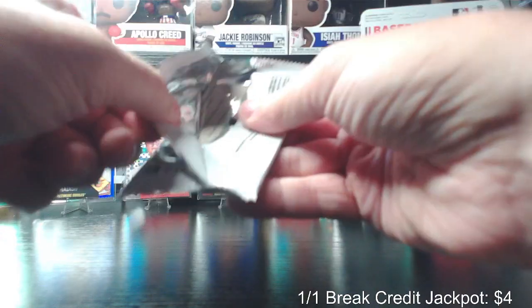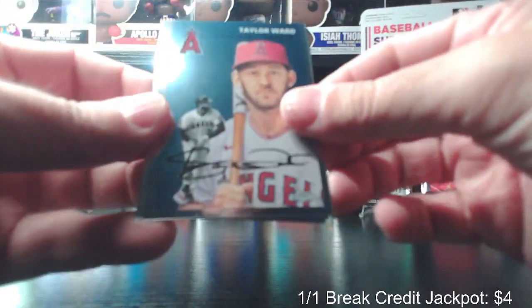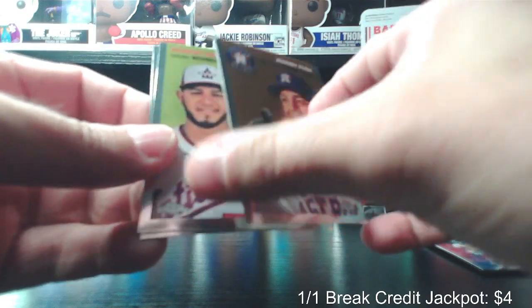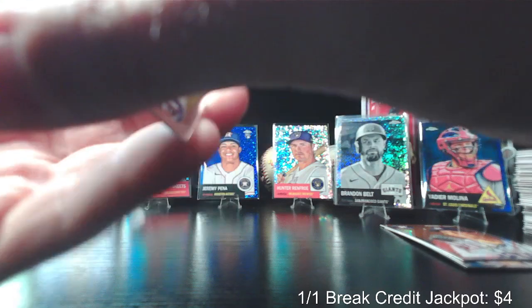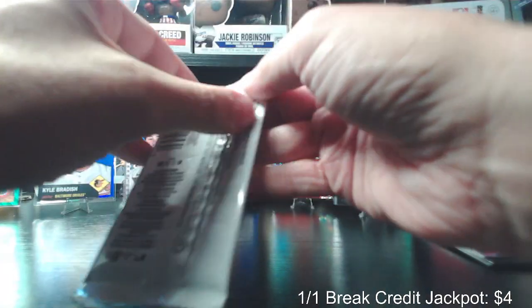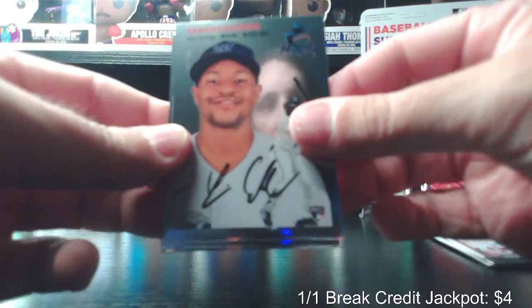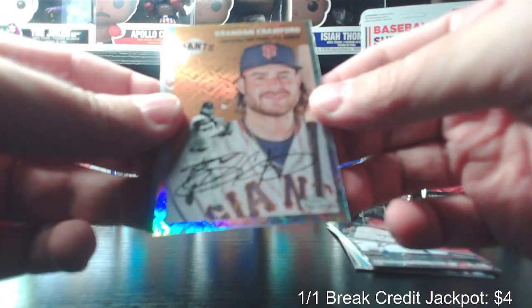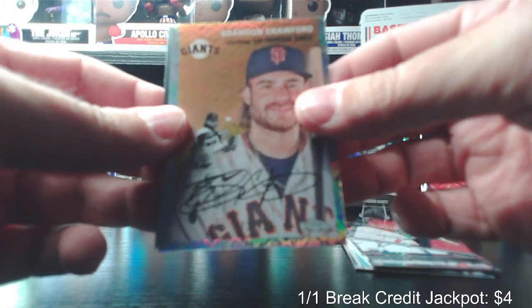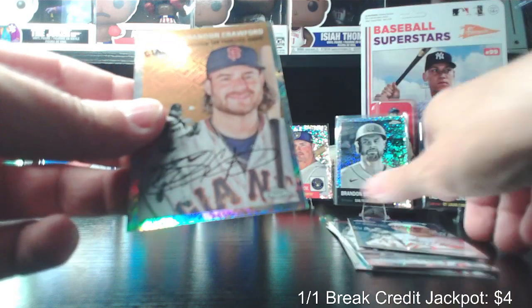Alright, here we go — 2023! Nathan, thank you for joining, you popped in just in time. Taylor Ward. Jeremy Peña — here you go, Roger. Kebert Ruiz, Matt McLain rookie. Xavier Edwards rookie. Albert Pujols. And Brandon Crawford — the Topps logo all the way through, numbered to 499. And Rogers Hornsby. Like that Crawford.